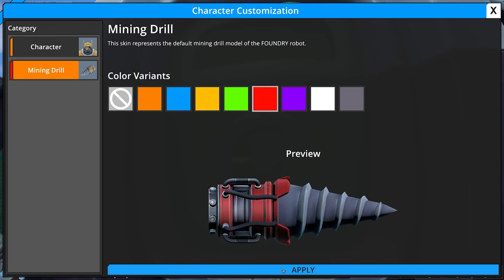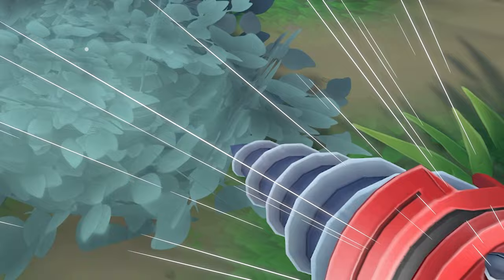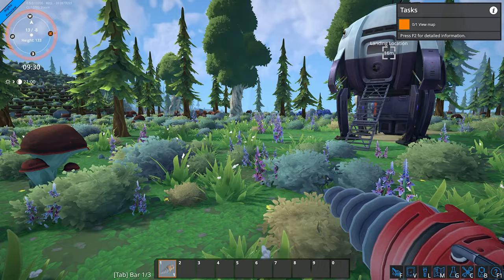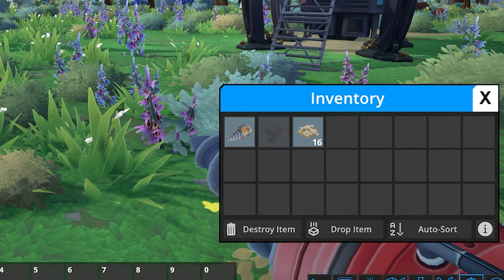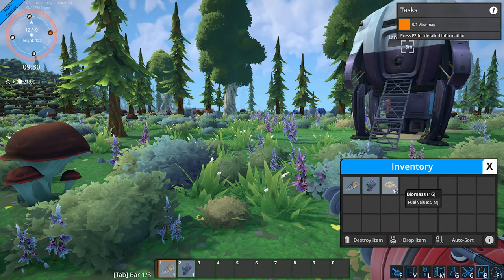It should be the Ritz model because that's exactly my color — the minor drill. We can make it red, orange and red, those are my colors! So if I press one... it's the first thing you do when you go to a new planet — you destroy all signs of life. And I just got some biomass. If we open up our inventory, we have a mining drill and ore vein scanner. We also got some biomass and the fuel value is five.